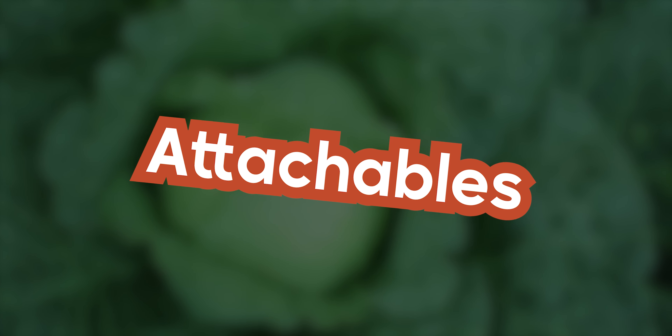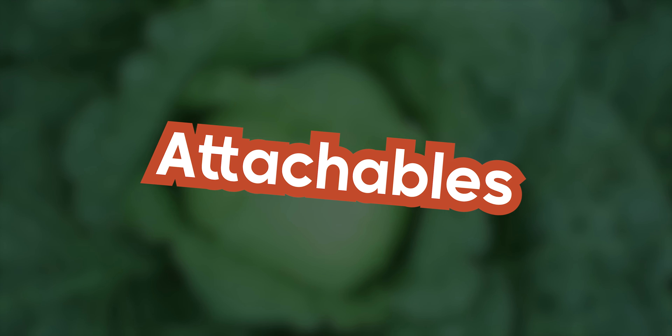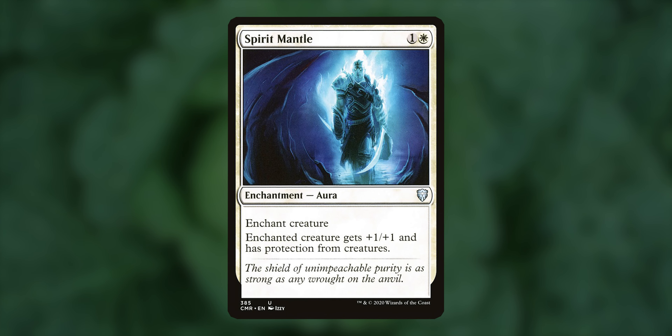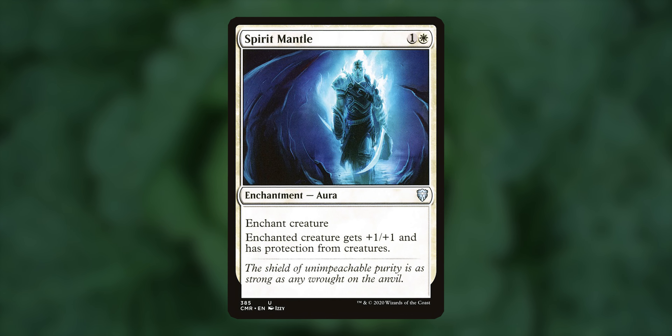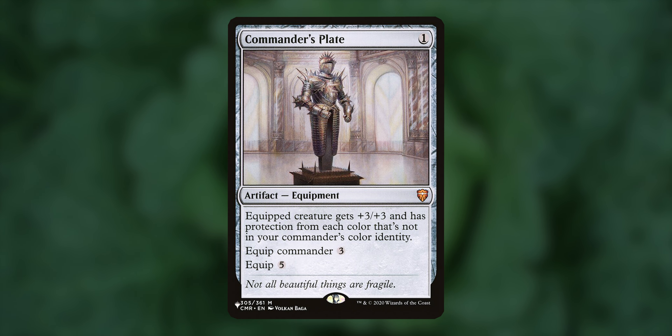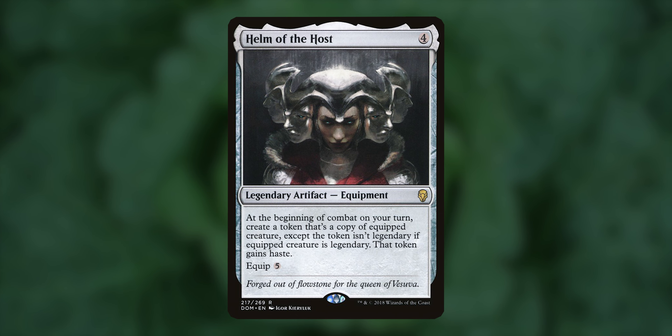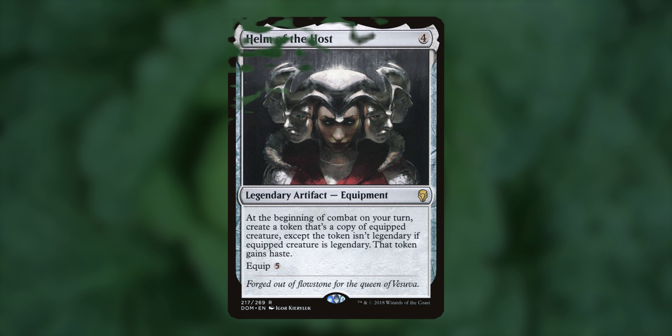Now with the key cards out of the way, we have some attachables. There are a couple things that are incredible in this deck and allow Momo to survive as long as possible. Spirit Mantle gives Momo +1/+1 and protection from creatures, making it unblockable and able to deal combat damage much easier. Commander's Plate gives Momo +3/+3 and protection from all colors except white, making it super duper hard to deal with, again making its combat trigger go off easier. And Helm of the Host copies Momo to be able to trigger that ability multiple times and making a bunch of hungry lemurs for the win.